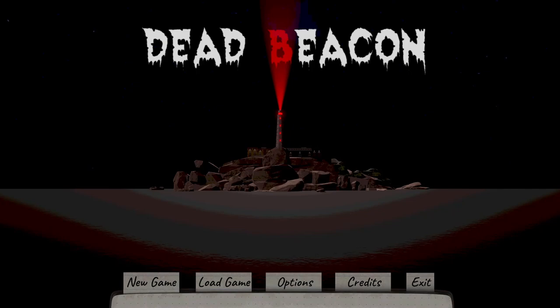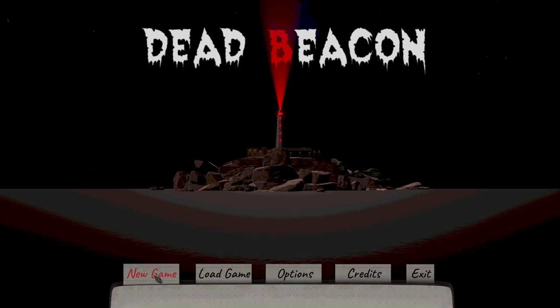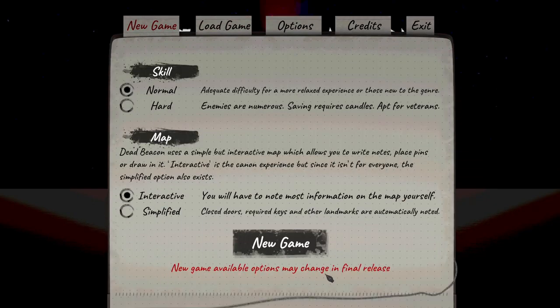This time we're playing the demo to Dead Beacon, which is apparently a kind of Resident Evil-like, but we're going to be stranded on an island with a lighthouse, unsurprisingly, after our sailboat gets crashed.